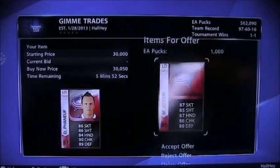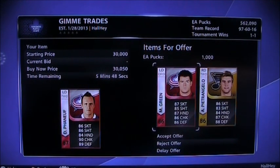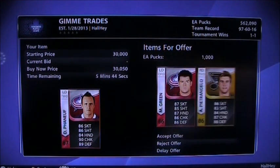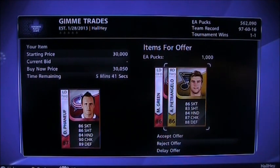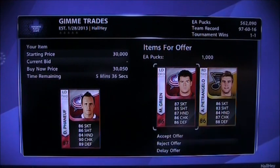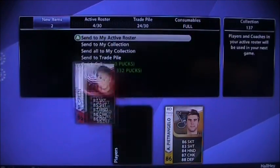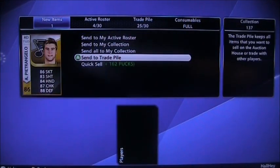For FNF, we got Green and Petrangelo. Green is about 12k, Petrangelo is about 9k, but the 1k pucks which is 10k — so you got 12k plus 10k, that's 22k. FNF is around 20k, so that's a really good offer for me. I'm going to accept that offer, and that's going to be added to my trade pile. Hopefully you enjoy your FNF.